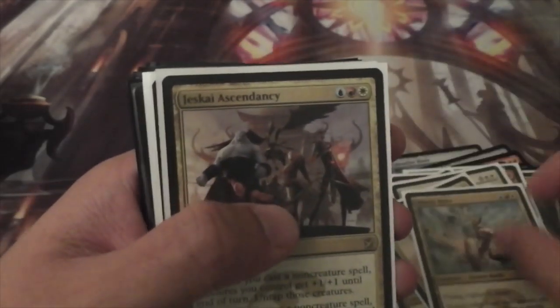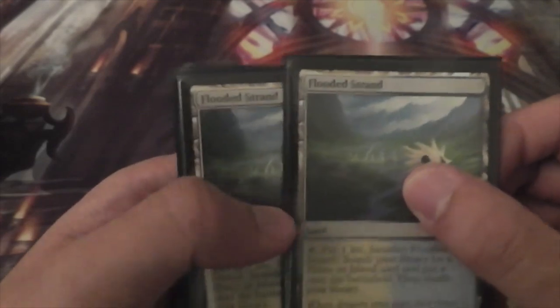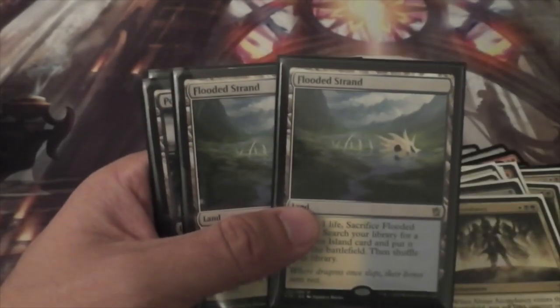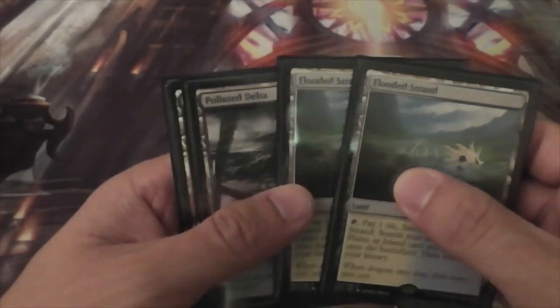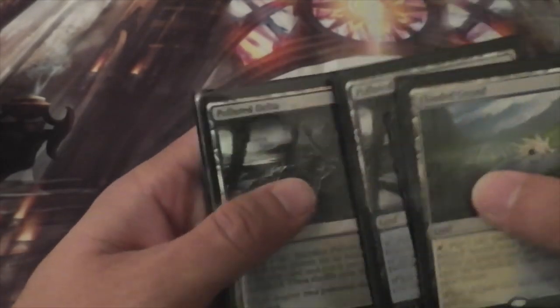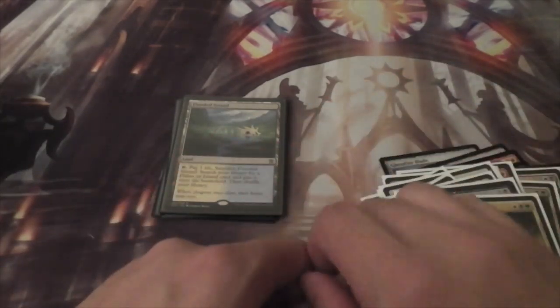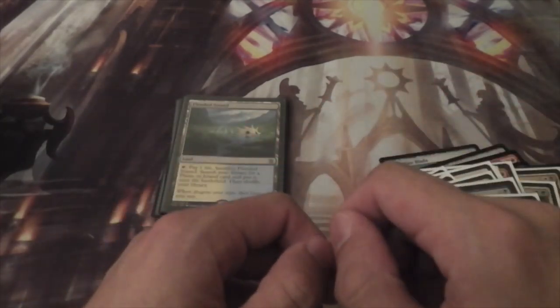Mantis Rider, Jeskai Ascendancy, Grim Haruspex, Abzan Ascendancy, and then two Flooded Strands in the box — one of those I had from the pre-release — a Polluted Delta, and our Foil Polluted Delta. All in all, pretty good box, pretty happy with what we've got here. Thanks for watching and see you next time.